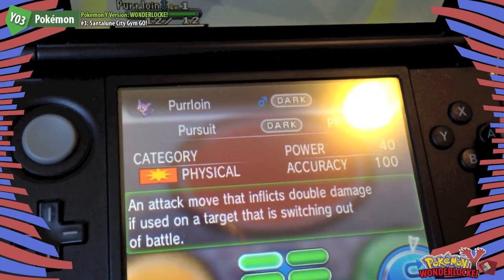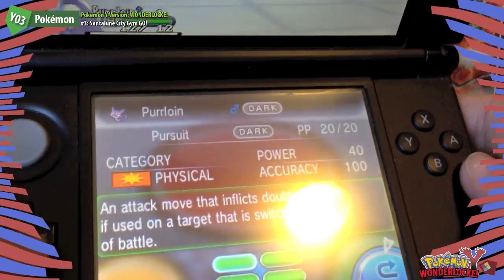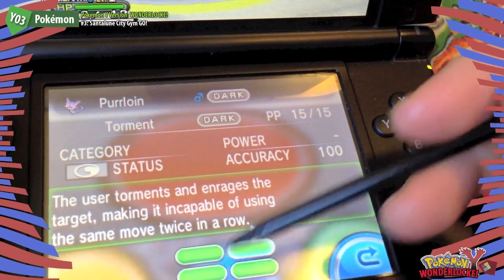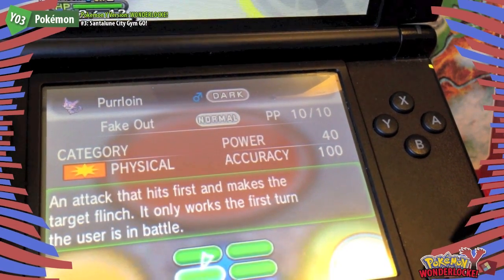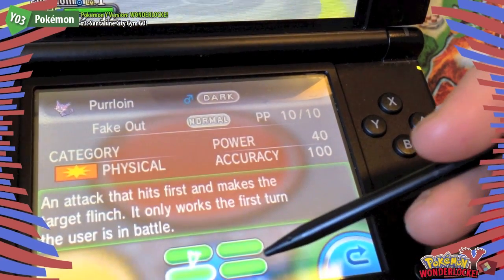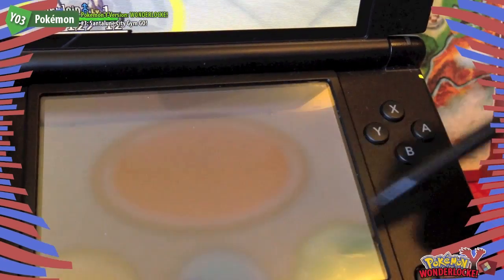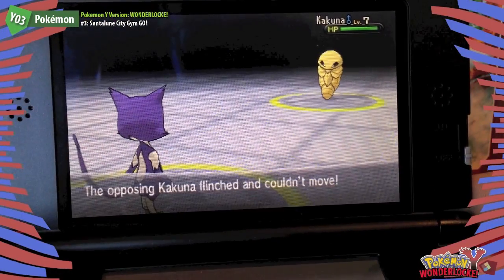Pursuit inflicts double damage when the target is switching out. Torment enrages it, making it incapable of using the same move twice in a row. Fake Out hits first and makes the target flinch — only works the first turn the user is in battle. Hone Claws raises attack. We want to get at least one thing, so we're going to Fake Out, doing pretty much nothing.